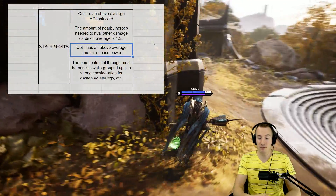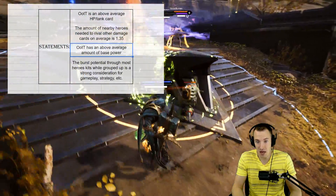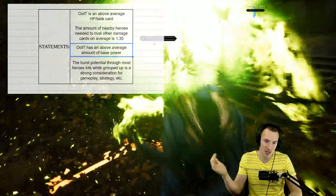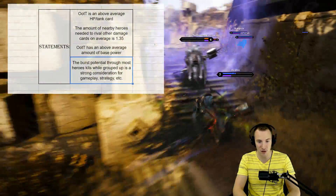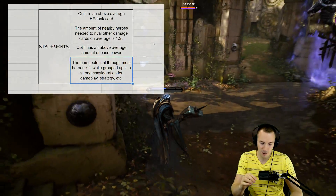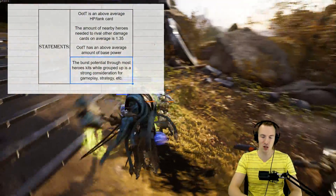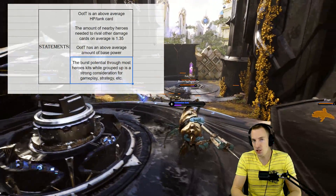One of the Tribe has an above-average amount of base power, which is a consideration on its own. If you just want power on a carry to deal sustained damage through basic attacks, 22 power is 22 more damage per hit — at two to three attacks per second, that's a ton of damage. The burst potential while grouped up is a strong gameplay strategy consideration, and that was the meta right before version 43 in the PML. It was a Wraith carry followed by a CC train — backed into a thunk, a smash and grab, a subjugate, a seismic assault — and everybody was running One of the Tribe. It was just absolutely insane and unstoppable.